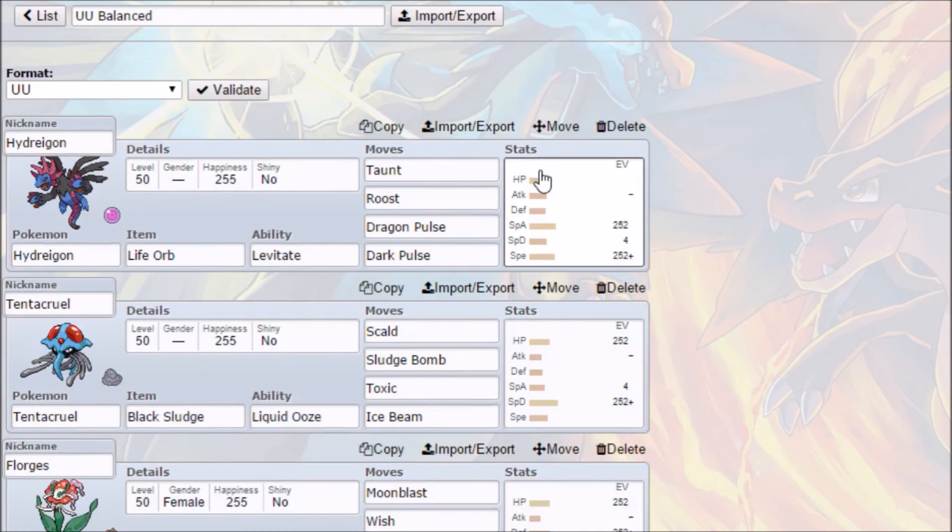If you enjoyed this video, please leave a like. If you think there's anything I might have missed or any obvious holes in the team — I've already highlighted that Mega Swampert might be a problem — do leave feedback in the comments, because sometimes you miss things and other people's opinions are always good. If you want to see more of this tutorial series, do subscribe. Thanks for watching and I'll see you in the next video.